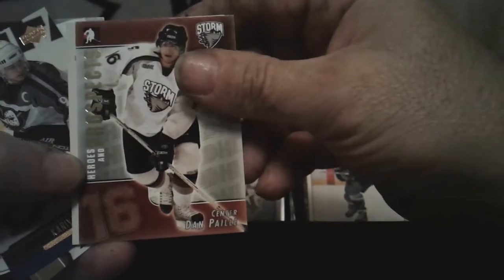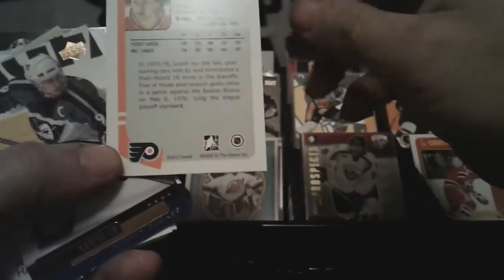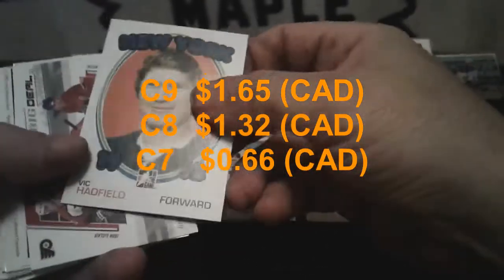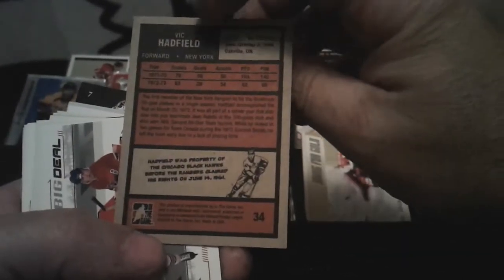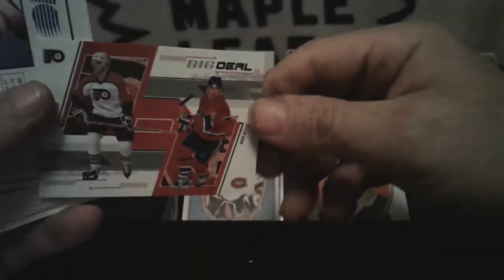Heroes and Prospects — Dan Paille. Reggie Leach — yeah that's one of the ITG ones. Kovalev — not worried about that. Going for the Gold — here's another retro type card, not really worth much. But at first glance, not knowing anything about them, you would think 'oh jeez I got a nice old card there' but then you see it's like a retro card.